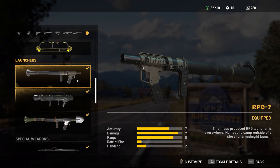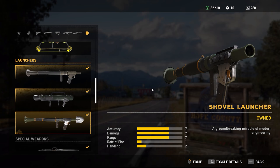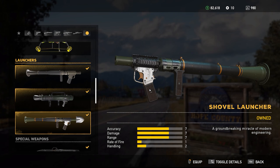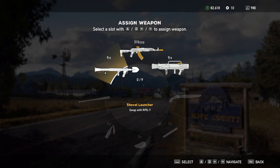It may look just like the RPG-7 that's already in the game but with slightly less damage and range, but the in-game description assures us that it is a groundbreaking miracle of modern engineering! Get it? Ground-breaking? Funny stuff, but let's go see it in action!